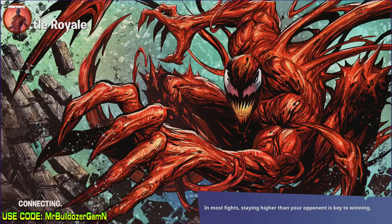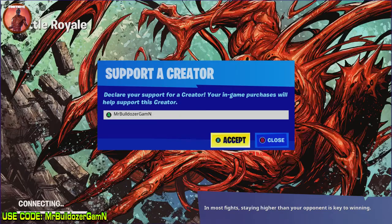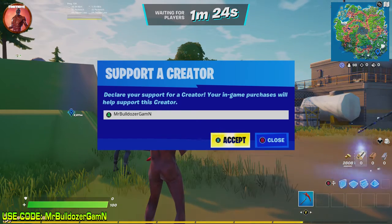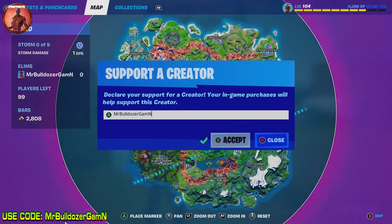Hello everybody, this is the Bulldozer and thank you for giving me your time and thank you for watching another one of my videos. I really do appreciate you giving me your time. If you would please consider using my code MrBulldozerGaming - you can see it there in the center screen, also lower left-hand corner of your screen. And with that green chipmunk right there folks, you can tell I am an Epic partner.